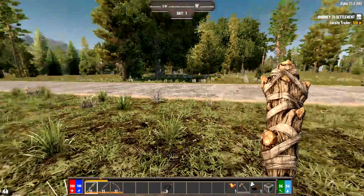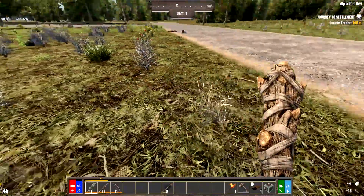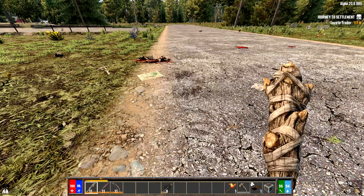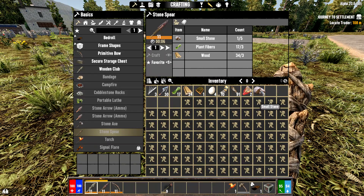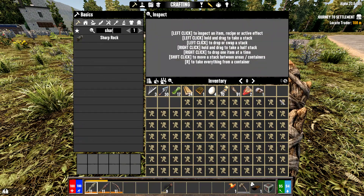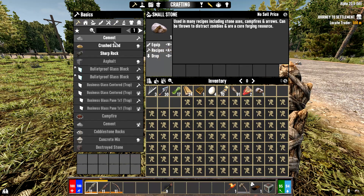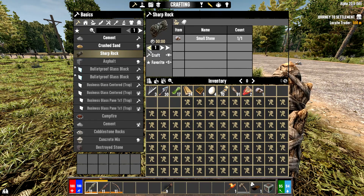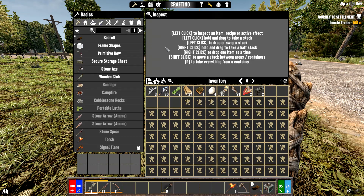To make a stone axe we need sharp rock. Select the stone, hit recipes, and it shows what you can make. Sharp rock uses a one-to-two ratio — one small stone makes two sharp rocks. We'll do that and now we can make the stone axe. I put the stone axe where I usually keep a regular axe.